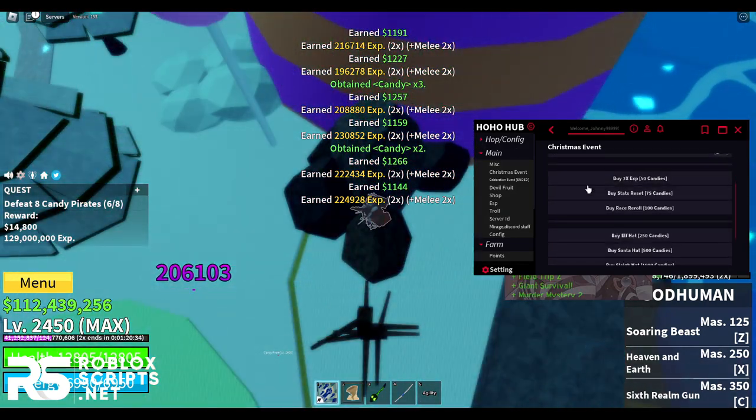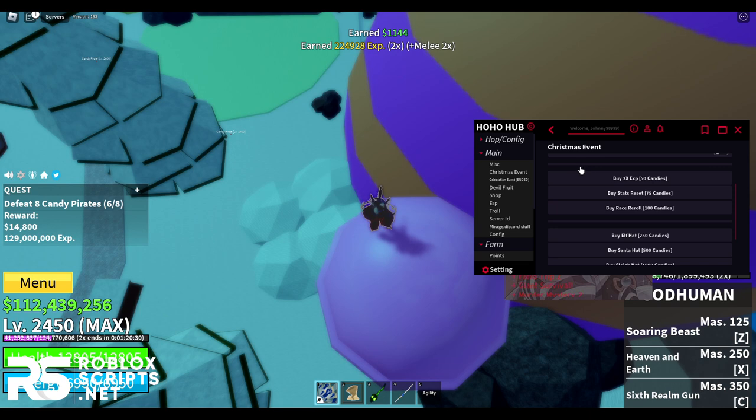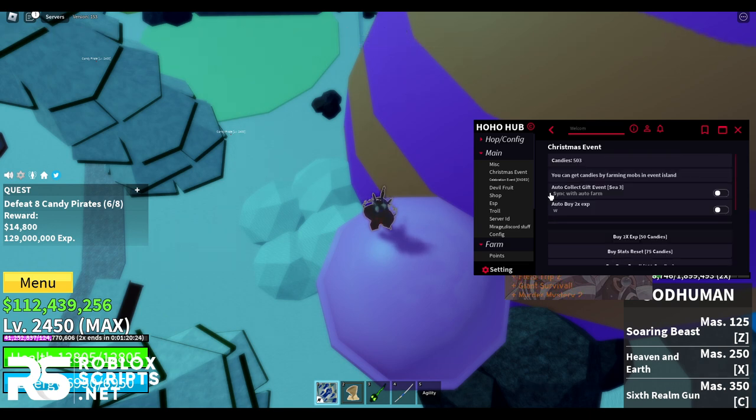On the Christmas event tab, you can see and spend your candies. I have 503 right now. You can buy stuff like an elephant mount or a Santa outfit. You can also auto-collect gift events — once enabled, it will auto-collect all gifts in the event.